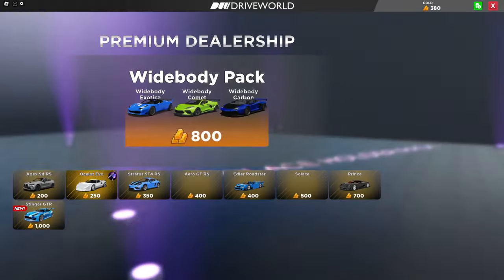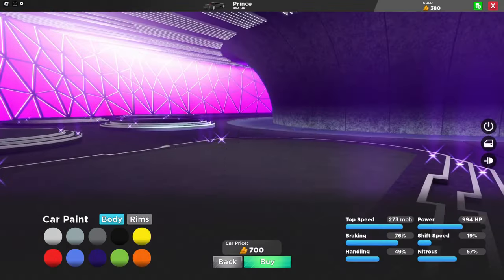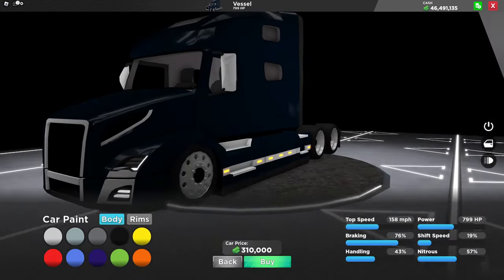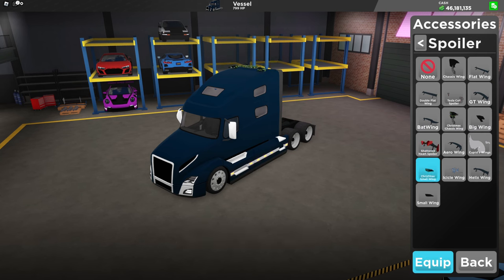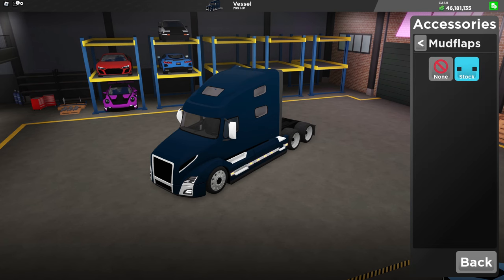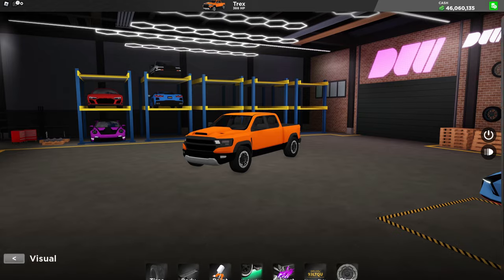Once you fail, you just don't get the money for that task. Heading into the premium shop we can see the brand new car, the Stinger GTR. I like the Prince more so I'm going to keep saving for that. Here are the two new dealership cars — the first one is the Vessel, and here are the customizations on it. The other new one is the Trek, which is the normal version of the Trek that was in the weekly a few weeks ago, and here are the customizations on it.